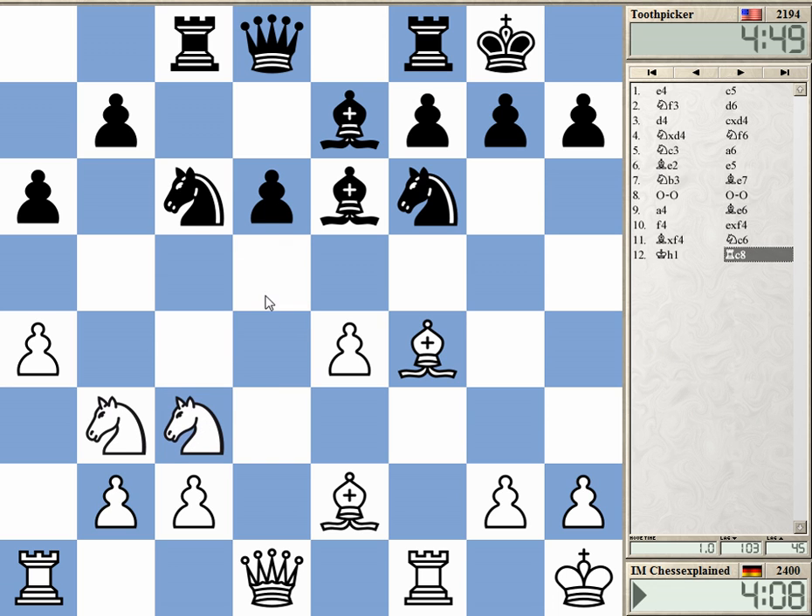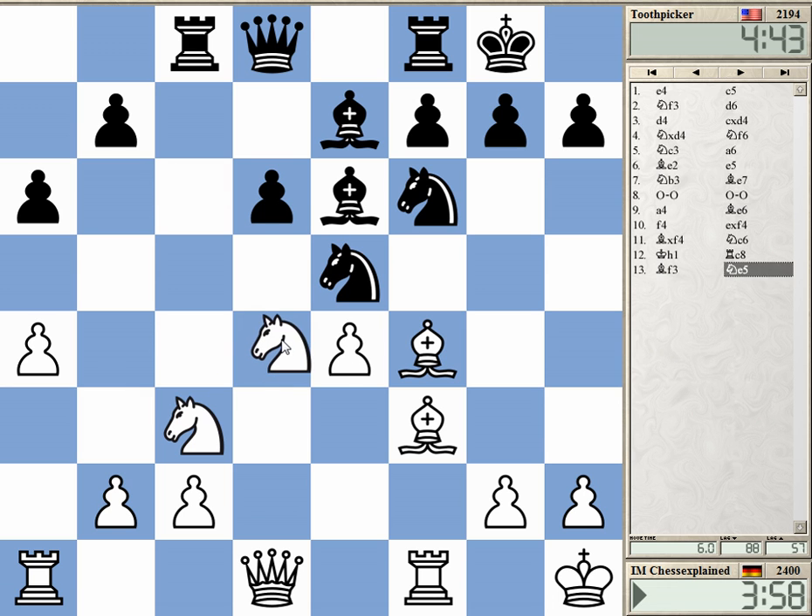Oh no, 95 — I just give away e4, this is stupid. Should f3, 95 maybe. I want to improve the pieces here a bit. The knight on b3 isn't particularly well placed.